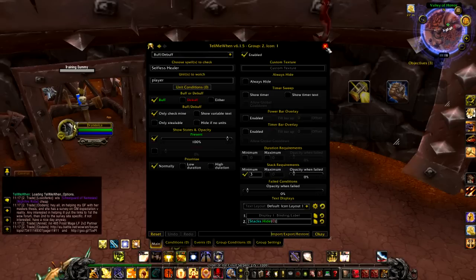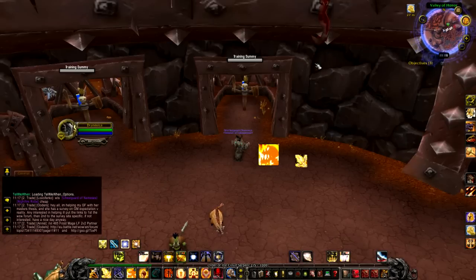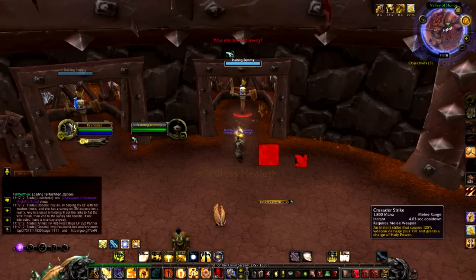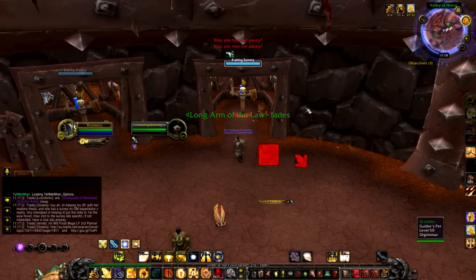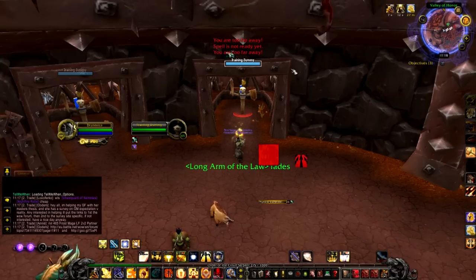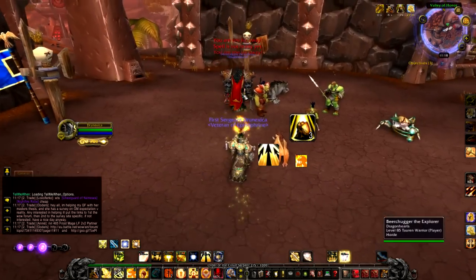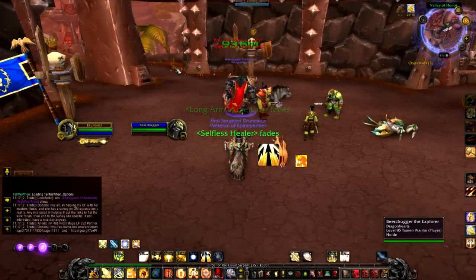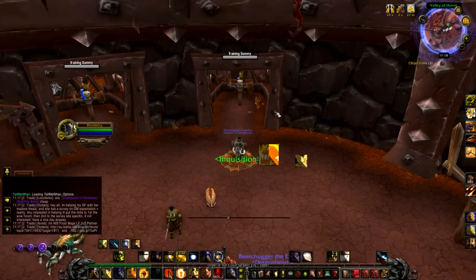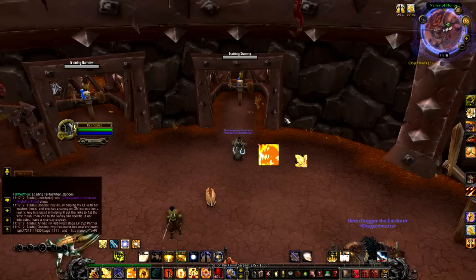Close it, type '/TMW' again, and try it out. Hit judgment once, wait for the cooldown, hit twice so you've got two stacks, and then on the third stack it pops up right here — boom — and then you pop it on someone. There's a quick paladin tip, it helps me out massively in PvP. Hope it can help you out — cheers!